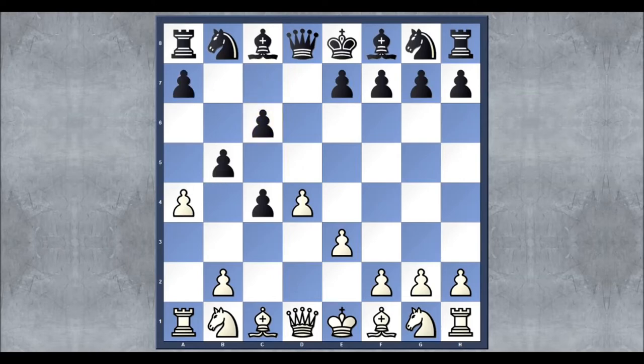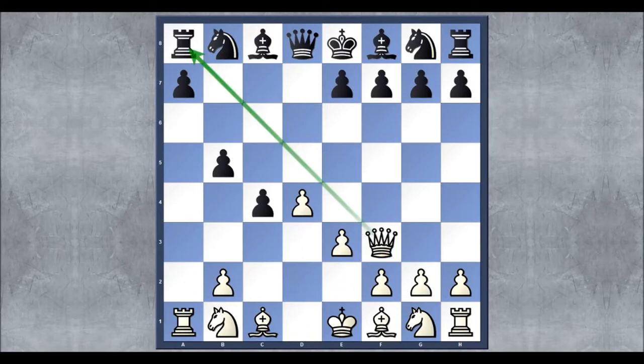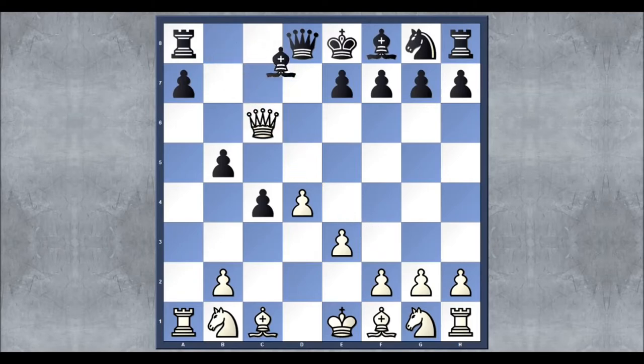We could try pawn c6, but from here white can actually go ahead and take still, and after queen f3 attacking the rook, there's actually no good way to defend this. White could try something like sacrificing their knight, but from here you're obviously a piece down, so it won't be very fun to play as black.